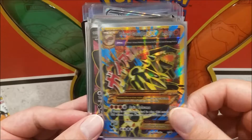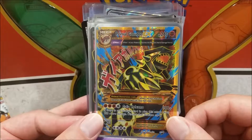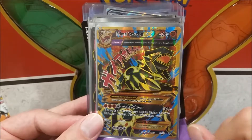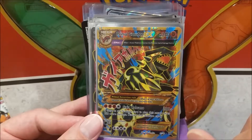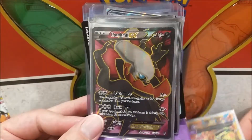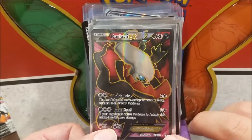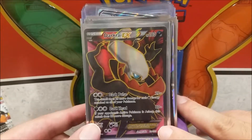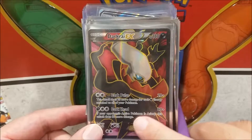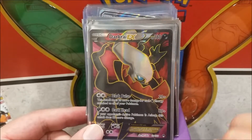Here's a Primal Groudon EX — Primal Mega, somewhat different naming. The attack 'Guy Volcano' — if there's a stadium card in play this attack does 100 more damage, so 200 can hit from almost everything. Maybe with a Choice Band slightly softening your opponent up — nothing's going to withstand that. That's pretty amazing. A Dark Raichu EX full art now — Turbo Dark Raichu was one of the strongest decks in the X and Y format block.